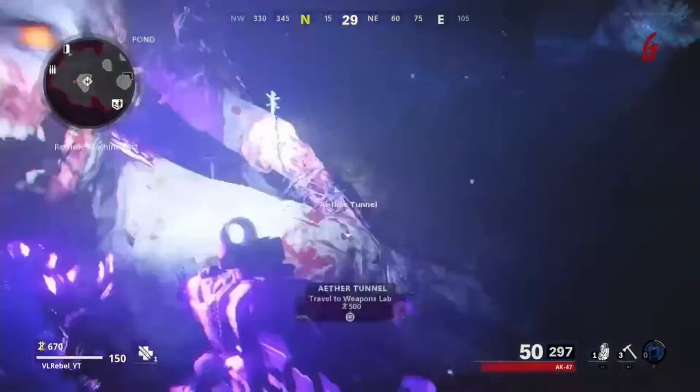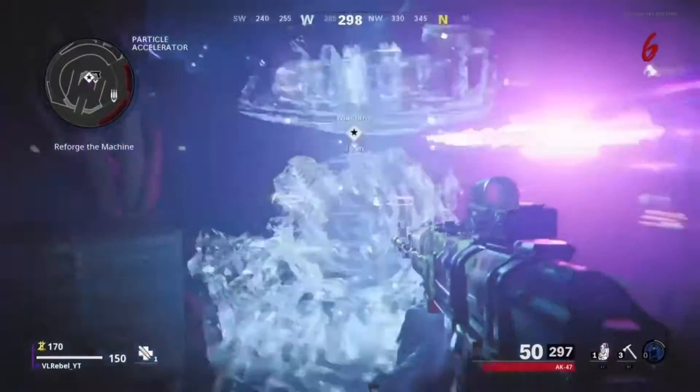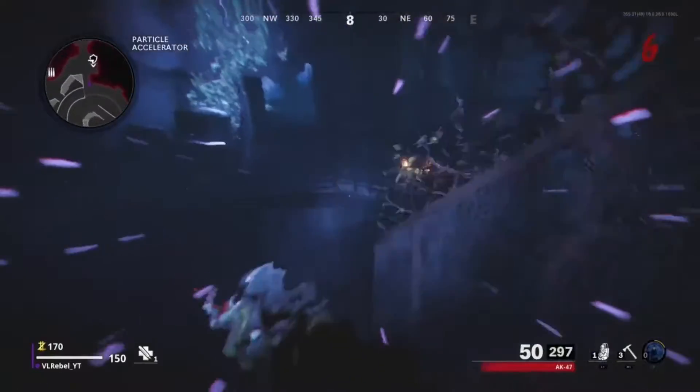Once you do that, we need to go into the portal as you see right here, so then we can grab the part to get pack-a-punch. Pack-a-punch is extremely important in this, because you got to defeat the big guy. So here we go, placing the pack-a-punch part, and now we are gonna be teleporting.